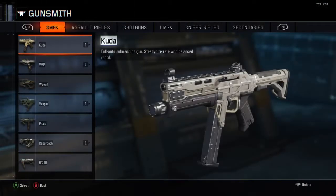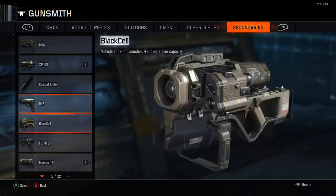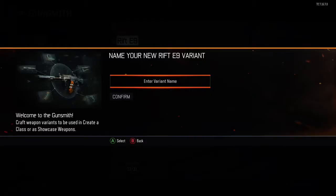You're going to want to go here, go to your secondaries — my secondaries because I want the pistol diamond — and you're going to want to make 6 of these variants.